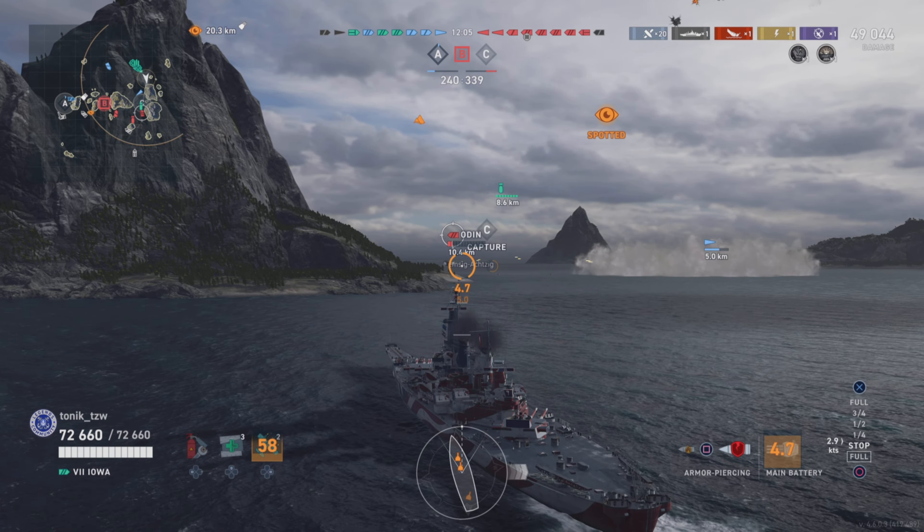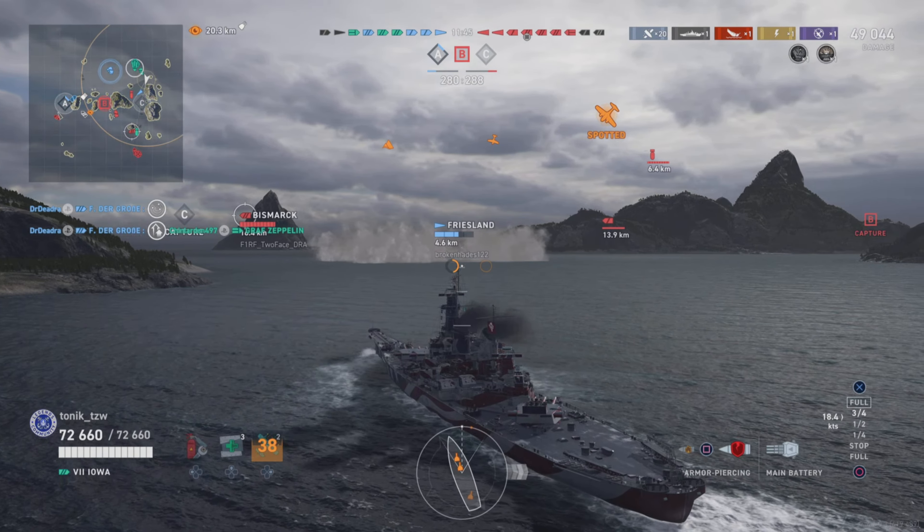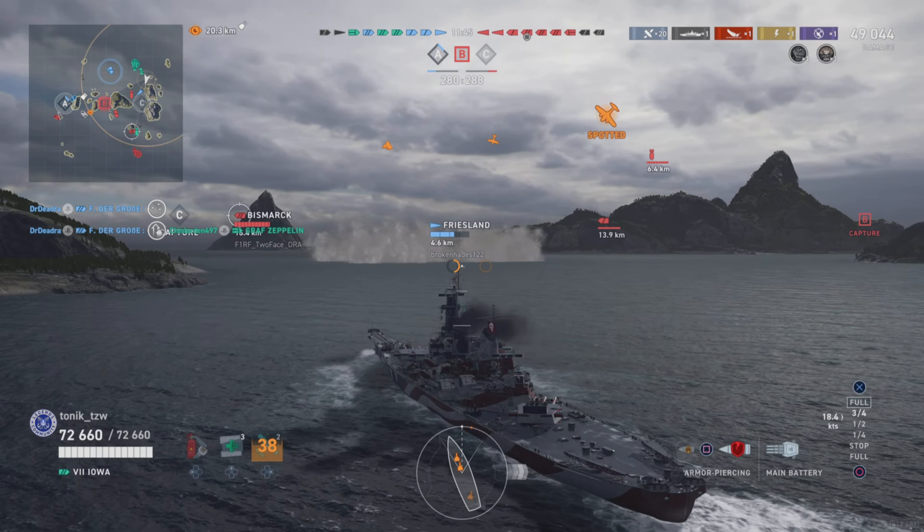I'd love to know what build he's using to get such a rapid reload, because it certainly seems a lot quicker than mine. Two ships down each side. The Bismarck is behind the island. The Mainz CE is a nasty HE spammer — a royal pain in the backside. And I think our team have completely given up on A cap, which isn't great.